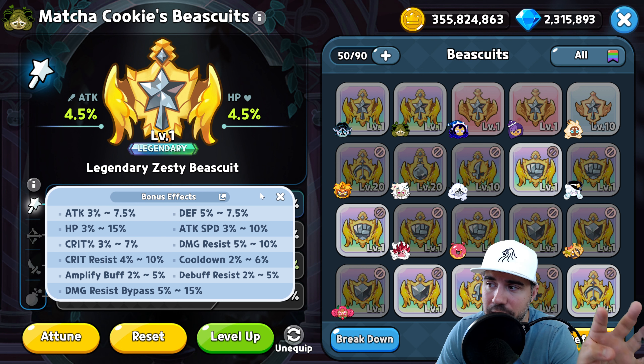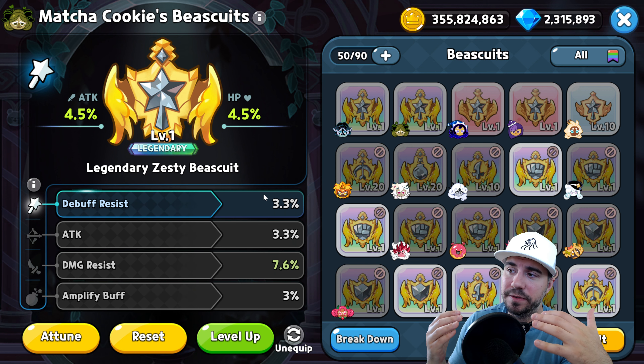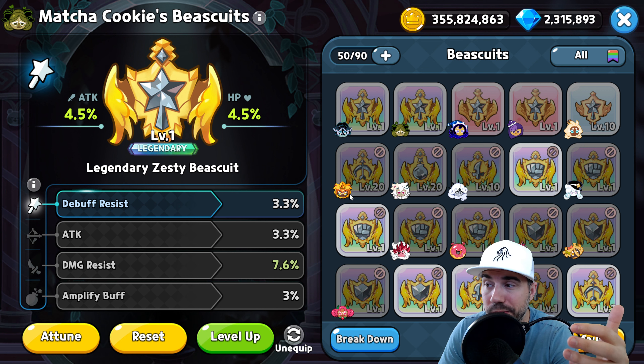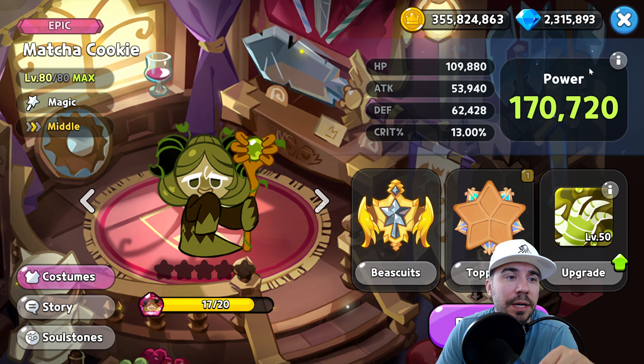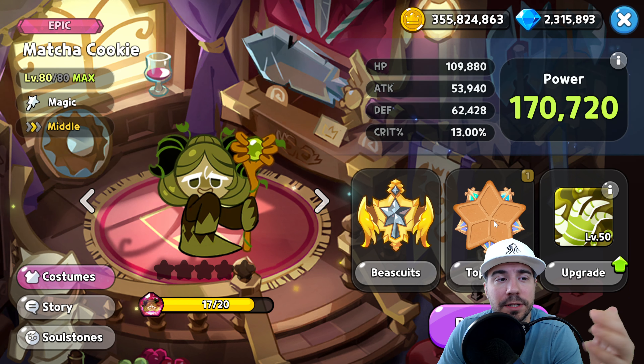Your priorities are attack, damage resist, and cooldown. Max damage, amplify that damage, hit hard and hit home. In particular for PvP and PvE teams, this cookie will help accelerate poison effects, making it a great addition to an alliance team poison build.